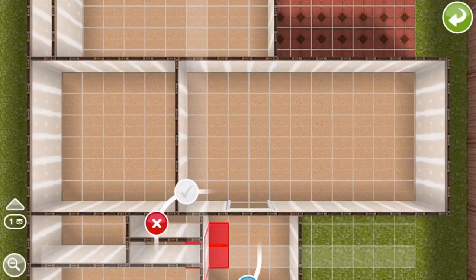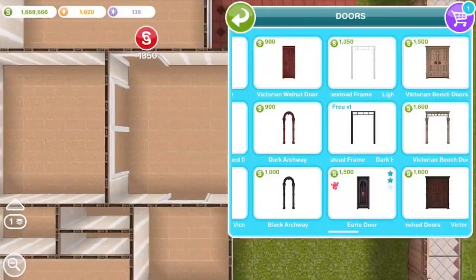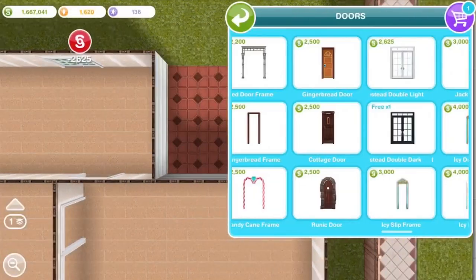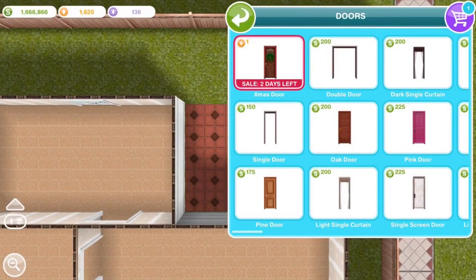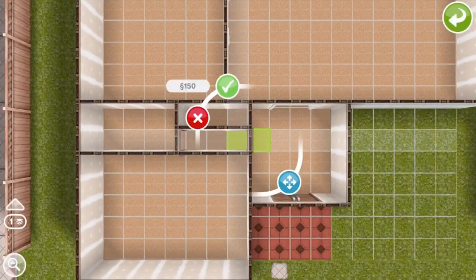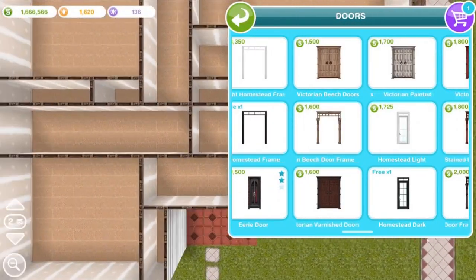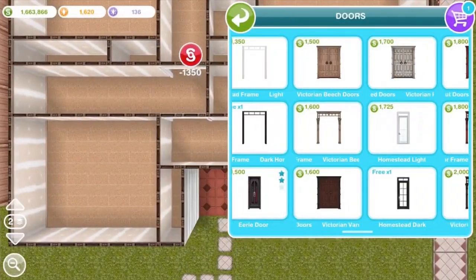Here I'm starting to use some of the new Country Homestead stuff, like these white doorways. I'm not going to use them throughout the whole house, but I just think they're really pretty and wanted to see what they look like. I haven't had a chance to build with them at all, so I'm kind of doing it live here in this let's build video — pardon me if I make mistakes or take a long time to decide what to do with them. I really wish they'd given us a single open doorway. They gave us a single doorway with glass in it, but just to have an open one, like an archway kind of thing, would have been nice to have as well.